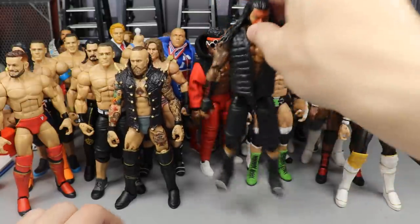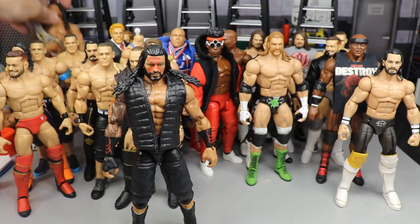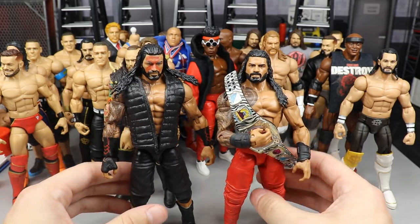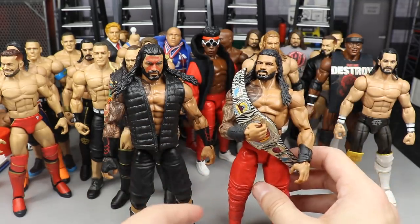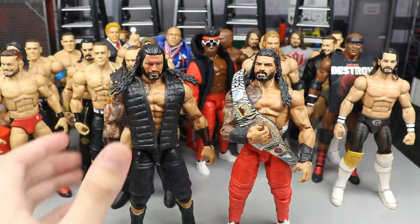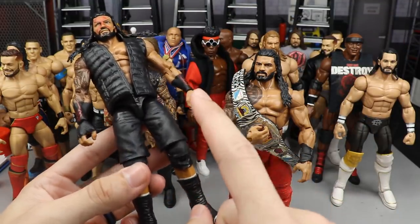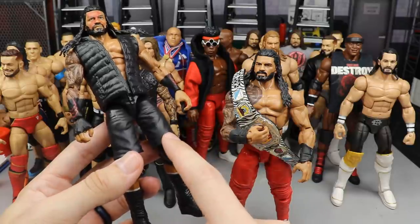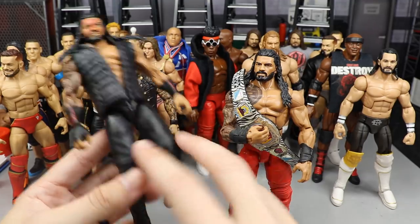Moving forward, we've got a couple Roman Reigns — both require zero paint whatsoever. You have his Hell's Gate attire and then his Royal Rumble slash every-show attire, which is pretty much just a Usos figure on the bottom half — torso-swapped with the Roman Reigns shoulders, arms, and head sculpt. If you don't know how to torso swap and still want to make a bloodline Roman Reigns, take an Elite 65 Roman and switch the legs out with Elite 47 Cena and Elite 40 Cena shorts.